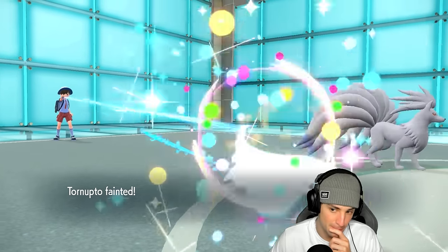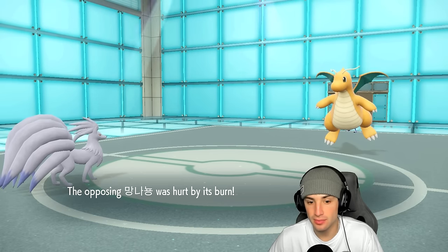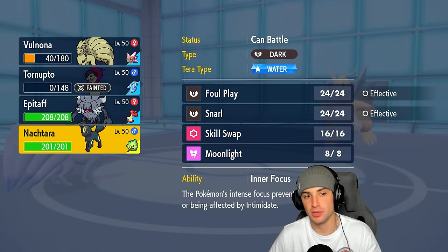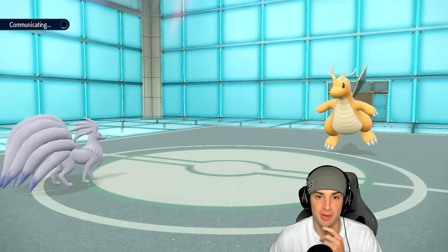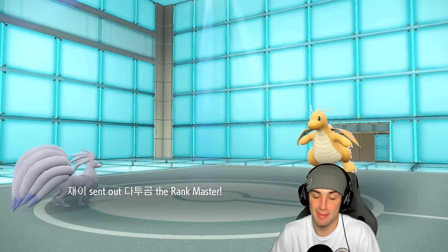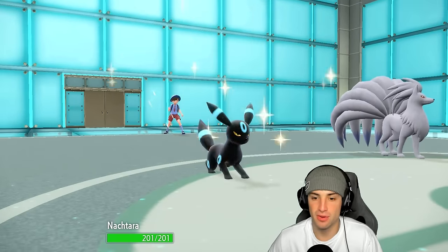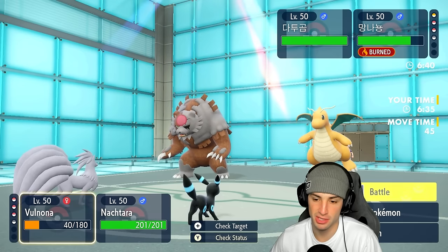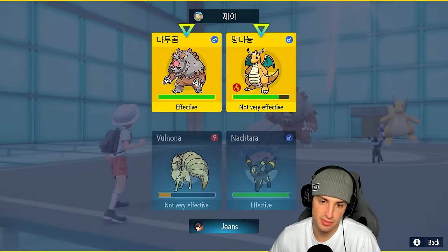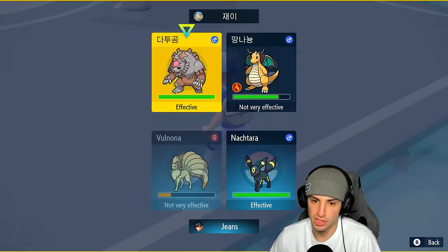Typhlosion did nice damage. I'll go into Umbreon here and look to win this game with Annihilape. EQ did a great chunk to Typhlosion — it'll go down through the burn. They go into Ursaluna, which I'm cool with. From here I can Snarl it down to lower its special attack. Weather Ball is a bit better than Heat Wave, so we'll go with that.